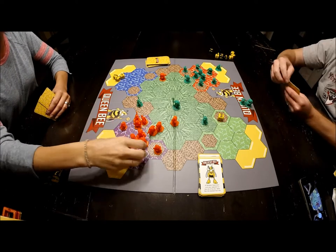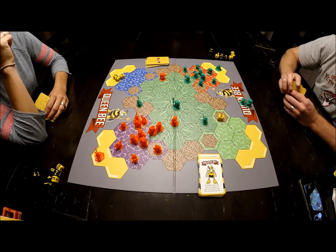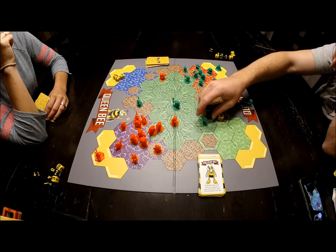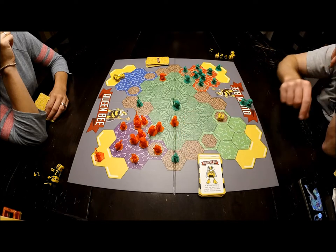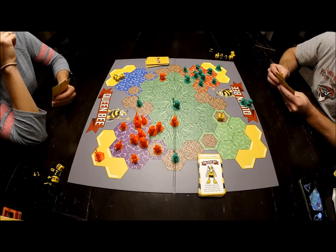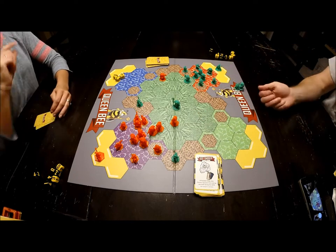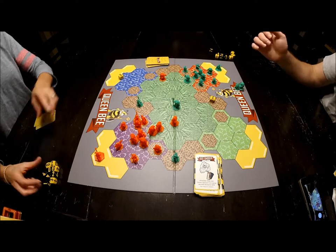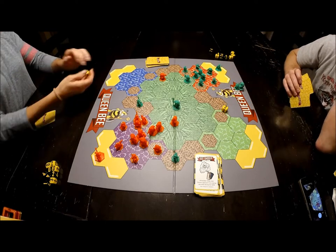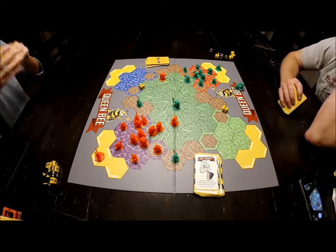Larissa moves one, two, three and attacks me. She plays smokescreen. She rolls two cards' worth and gets three. I roll and get in-your-face results — she can't play any cards in response.